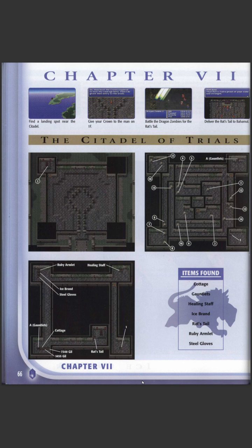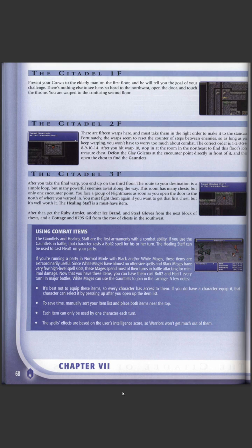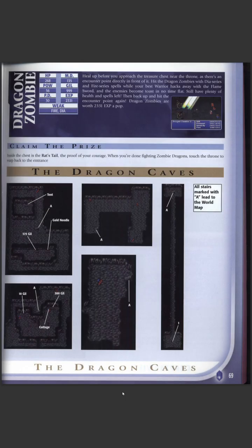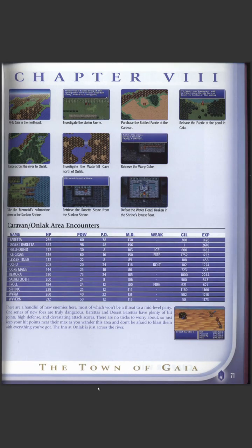Getting the airship opens up the northern continents — you get a new vehicle and new places open up, but you still can't go absolutely everywhere. You've got to explore and find out for yourself. There's the Citadel of Trials with all its teleporters, and once you've done that you can go to Bahamut who will upgrade you — class change time.